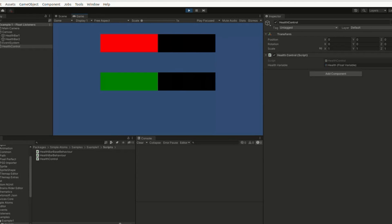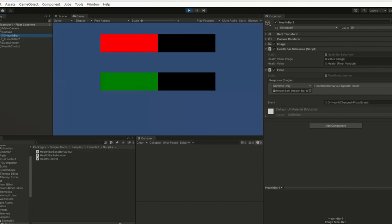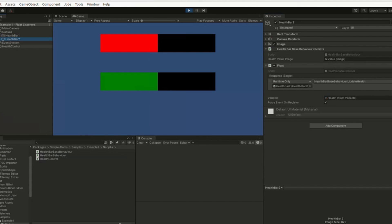For another tool, here is Simple Atoms. This one appears to be an implementation of that famous Unity Scriptable Objects talk — it supports variables, events, and listeners, so you make a Scriptable Object and can easily link up logic by linking that object. It's an interesting pattern, and one that is more designer-friendly than just linking up regular events.